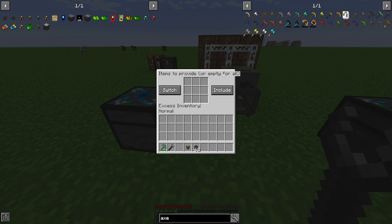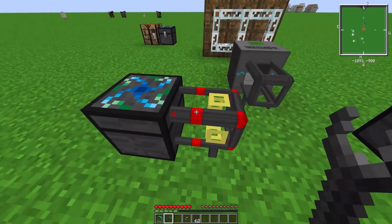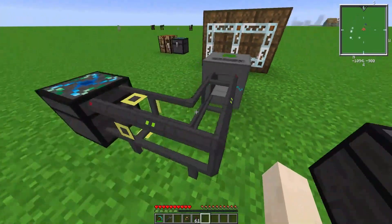It says 'items to provide, or empty for all.' Basically if you want this whole chest to provide everything inside of it, you can just leave this empty. Or if you only want a specific item supplied, you can put that item in here. This red outline indicates it has no power, so that's why you need the power junction. If we connect those, now it has power.